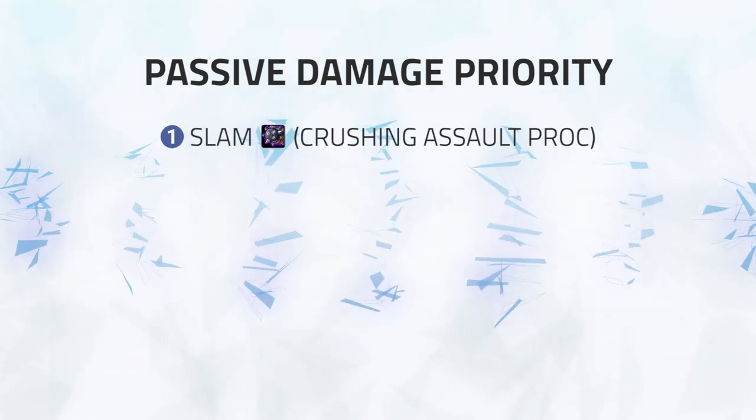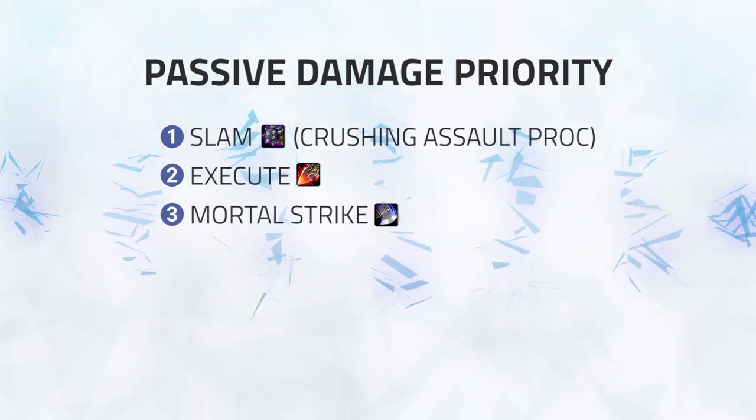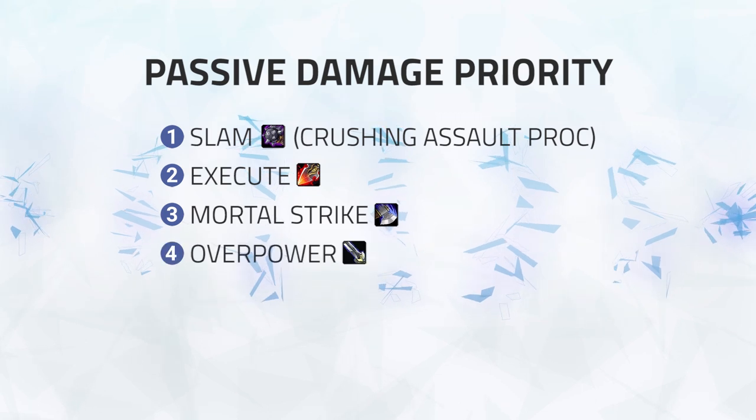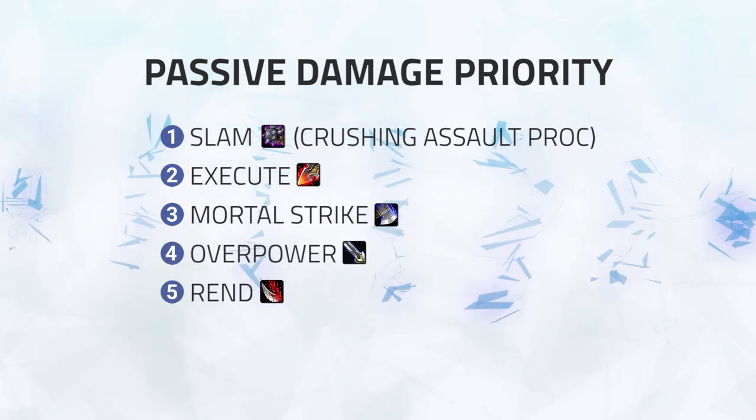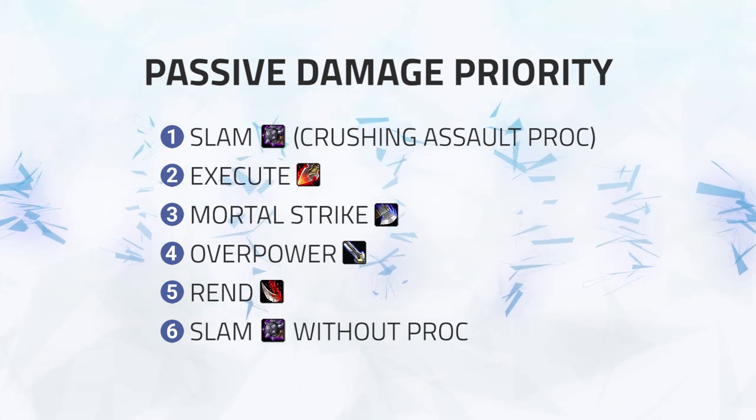Your passive damage will be a prioritization that looks something like this. Number 1: Slam with the Crushing Assault proc. Number 2: Execute. Number 3: Mortal Strike. Number 4: Overpower. Number 5: Rend. Number 6: Slam without the Crushing Assault proc.